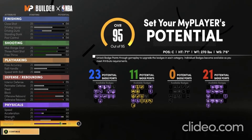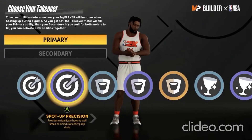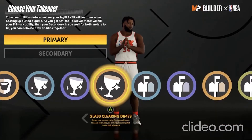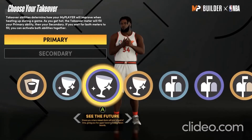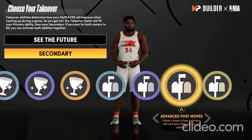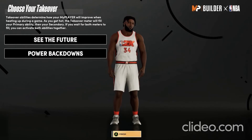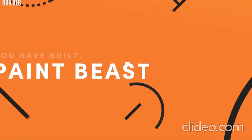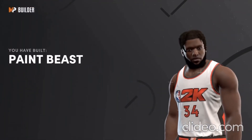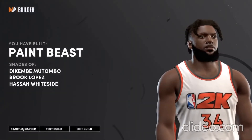This build has 55 badges, and it can shoot, so it's going to be an absolute demigod in the post. For takeover, I would go with See the Future for the first one, and Power Backdowns for the second one, because he had a lot of strength and would dunk on anyone. The build is called a Paint Beast, similar to Dikembe Mutombo, Brook Lopez, and Hassan Whiteside.